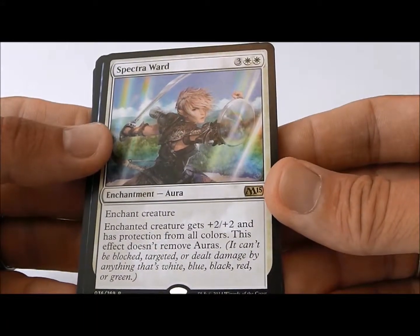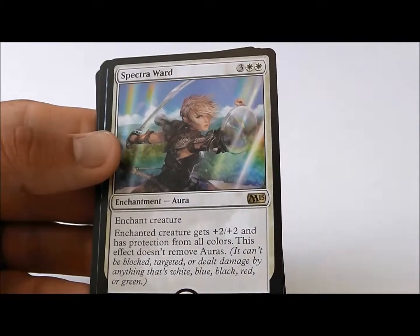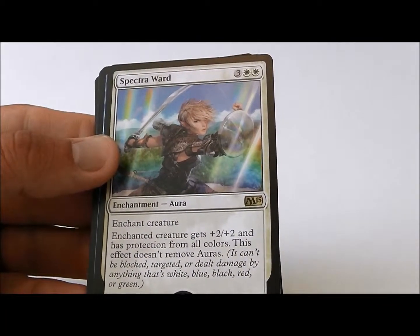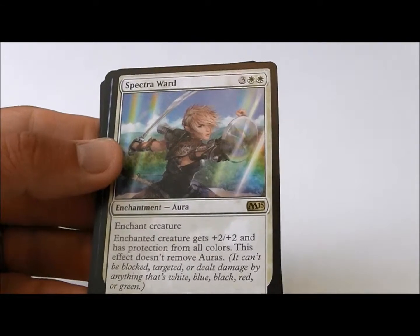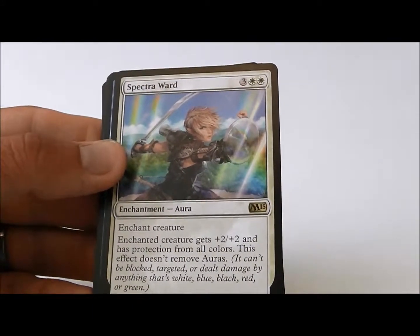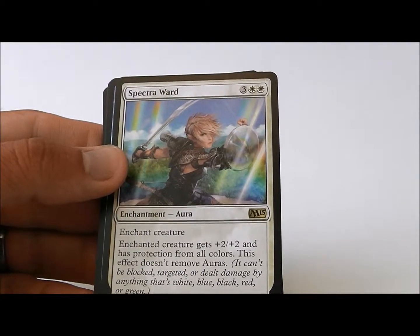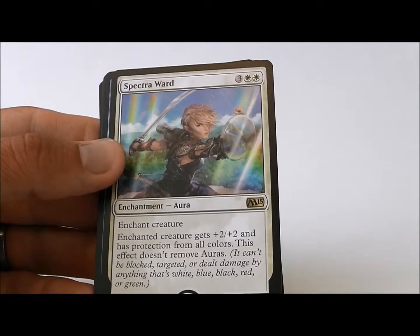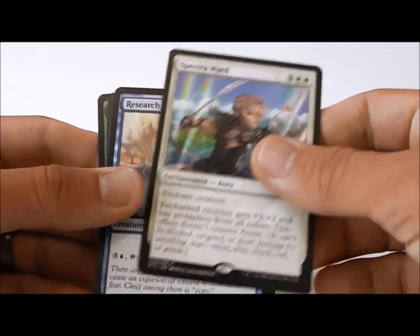I'm really excited to have Spectra Ward as our first pick. You definitely want to back it up with some Heliod's Pilgrims, which you can play on turn two and get the Spectra Ward in your hand. You do have to reveal it, so your opponent will know it's coming. Or you can do a Boon Weaver Giant, which does cost seven, and he'll dig through your library, pull it out, and attach it to himself. So that's game winning right there. I love Spectra Ward. What a great card.